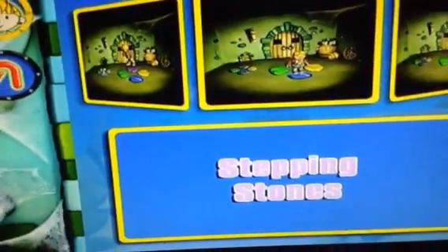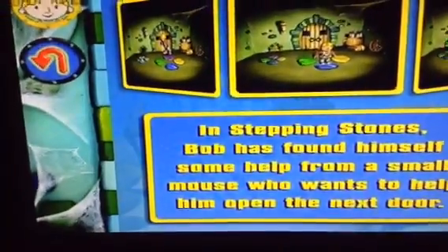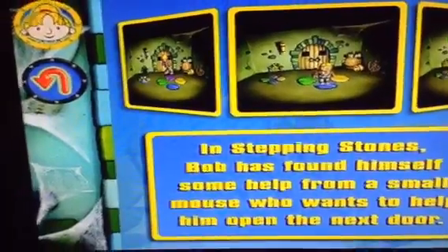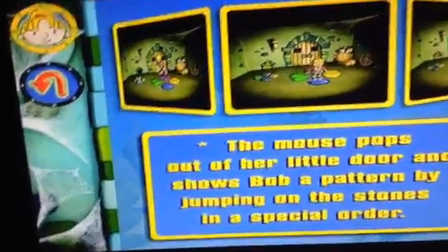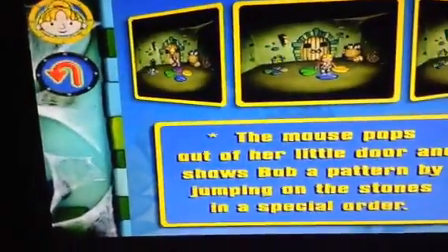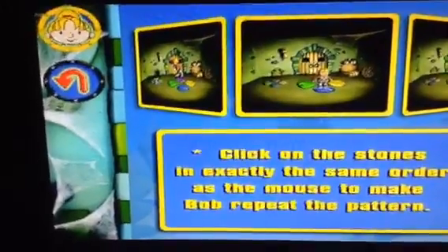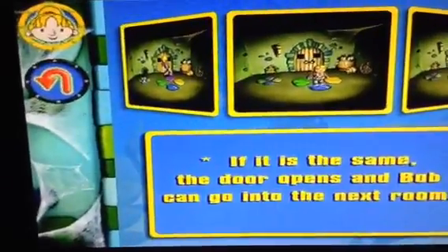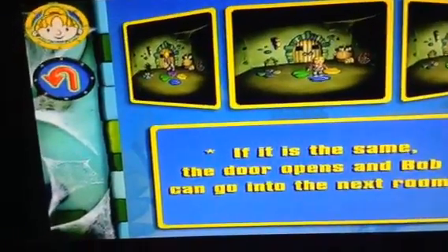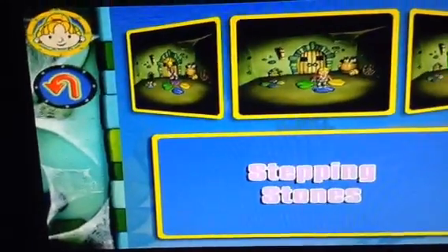Let's do Stepping Stones. In Stepping Stones, Bob has found himself some help from a mouse who wants to help him open the next door. The mouse pops out of her little door and shows Bob a pattern by jumping on the stones in a special order. Click on the stones in exactly the same order as the mouse to make Bob repeat the pattern. If it is the same, the door opens and Bob can go into the next room. What surprise lies behind this door?